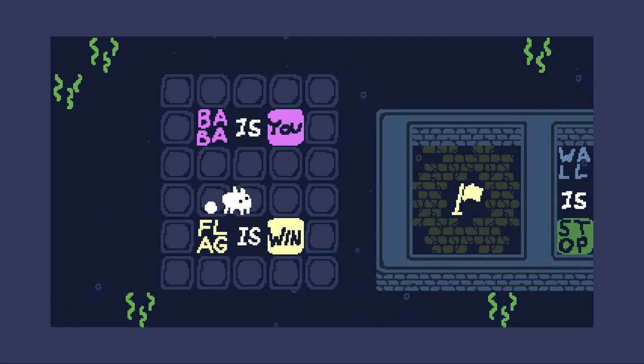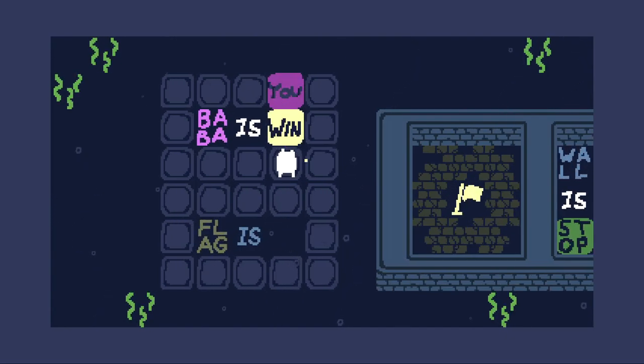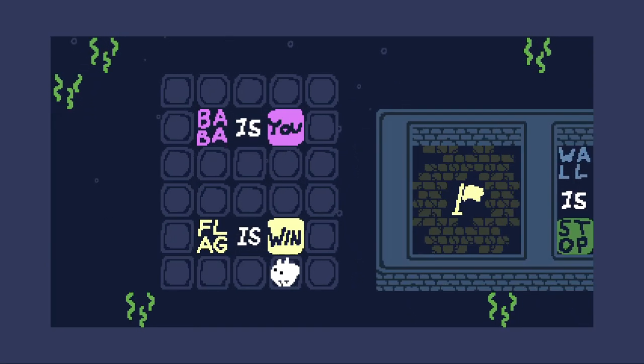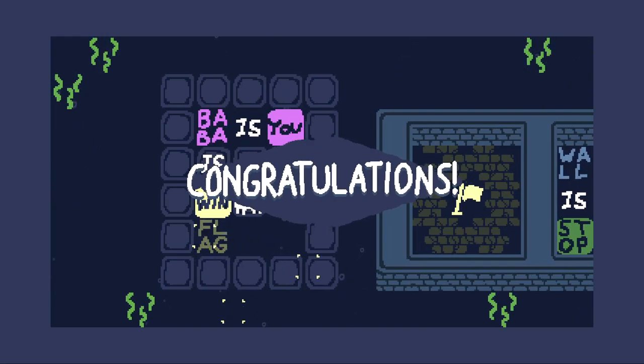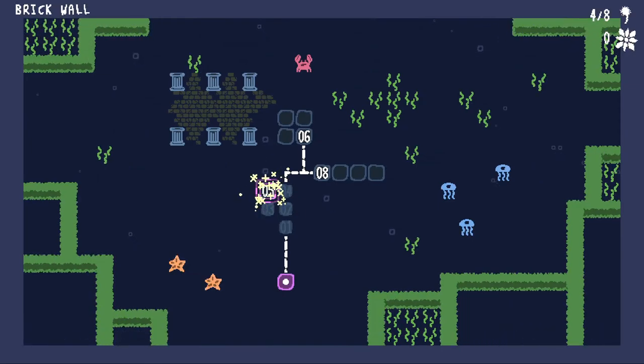Baba is you, flag is win, and wall is stop. But yeah, I can't just do baba is win. No, that doesn't work. Baba is you, and then baba is win. There you go. Yeah, you can have multiple "is" connected to one word. Submerge Ruins - there's like sub levels within sub levels.